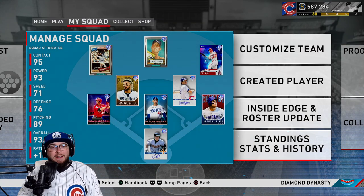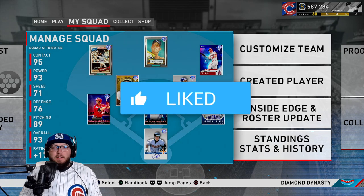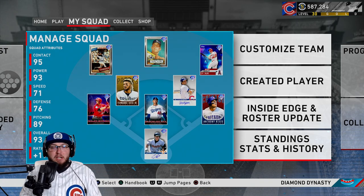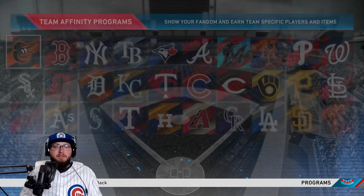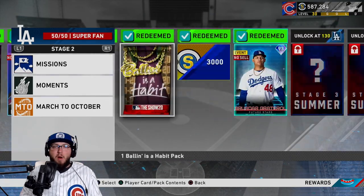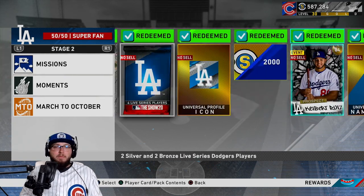What is going on guys, Healy here, and today I'm going to be debuting the 93 overall Brusdar Graterol. His name just sounds like he's a tank, and this could be the best pitcher in the game. Yesterday team affinities came out and Brusdar is the 120 fan player, 93 overall.